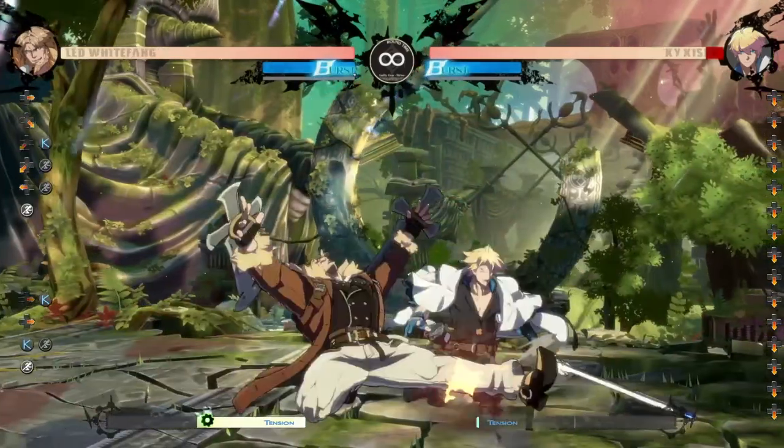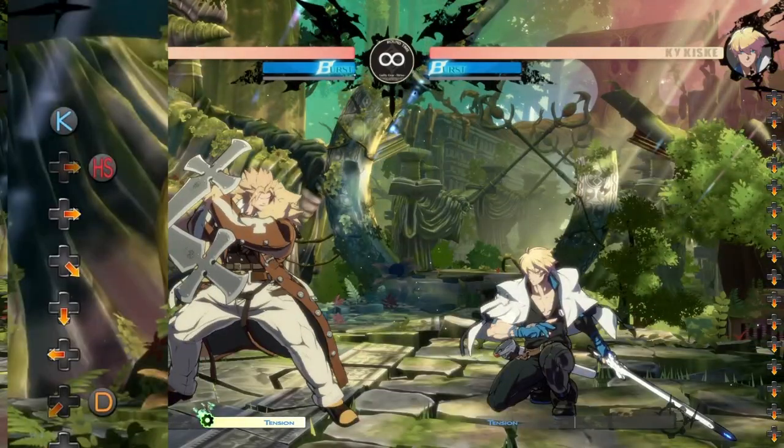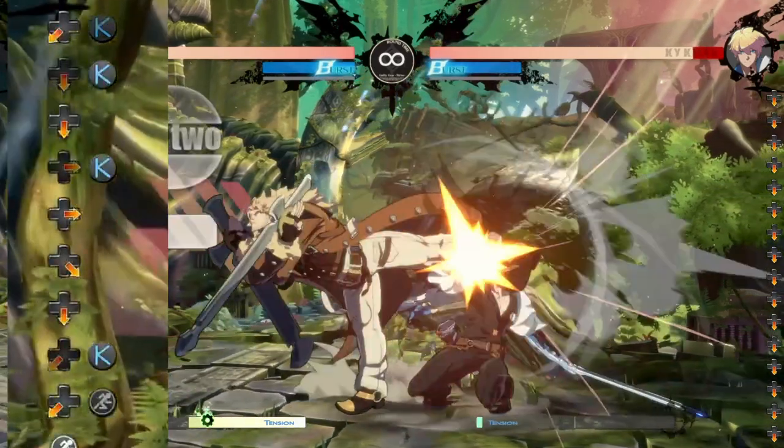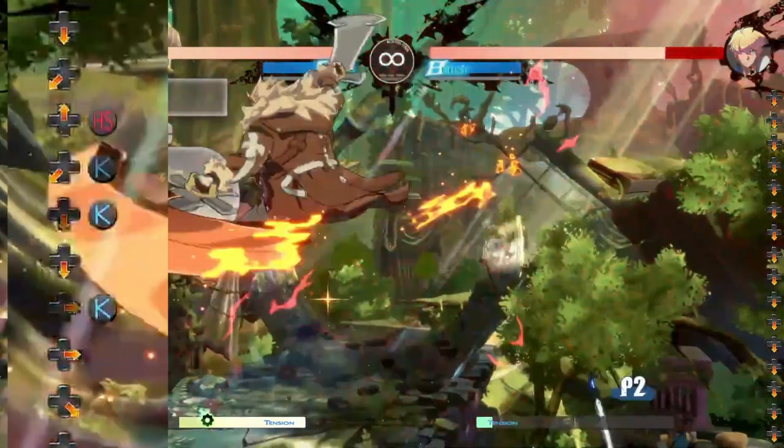Landing 5k and 2k are very safe ways to get stance, as they can combo into 2D. If you want to get even safer, buffer 6k and immediately hold down, so if it hits you can combo into heavy flash kick. That alone will help you a lot.